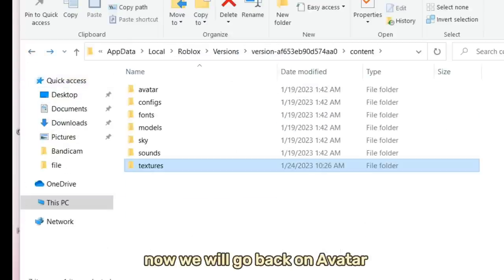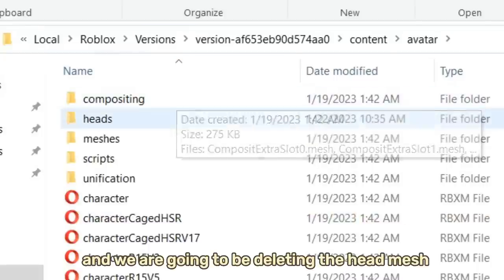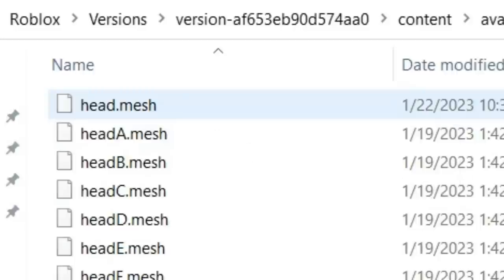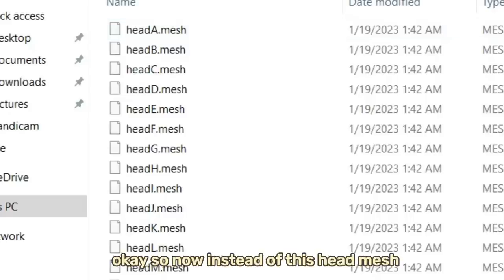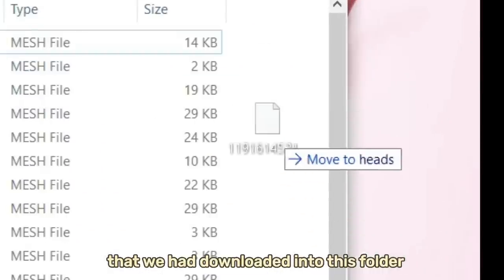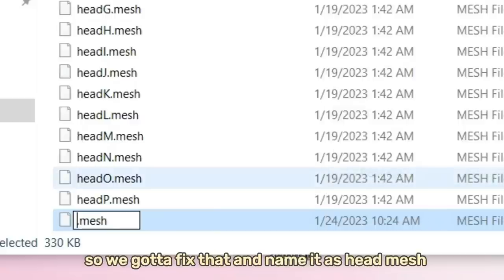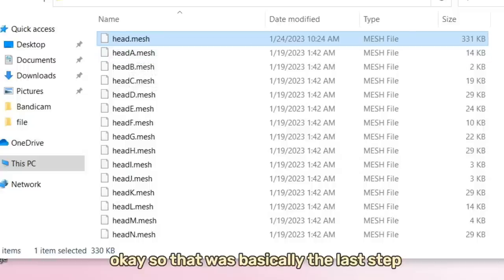Now go back to Avatar instead of Textures. Go on Heads and we are going to delete the head mesh. Instead of the old head mesh, we are going to put in the other mesh we downloaded into this folder. It will have random numbers, so we're going to fix that and name it 'Head Mesh.' That was basically the last step.